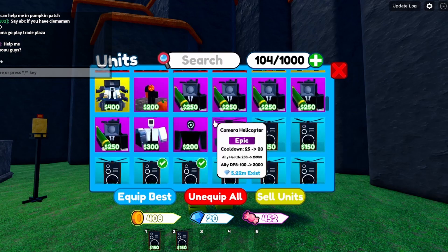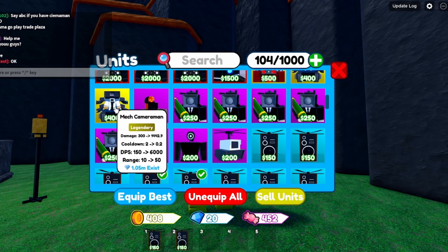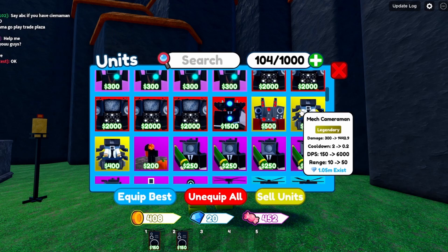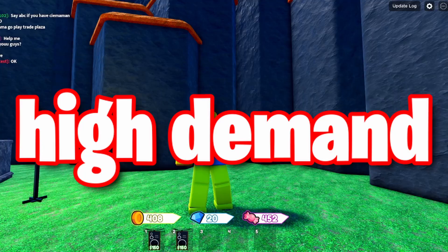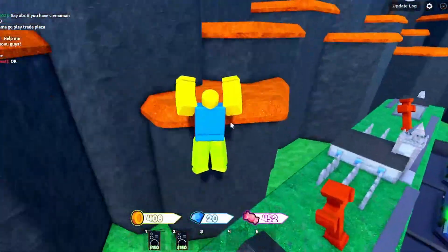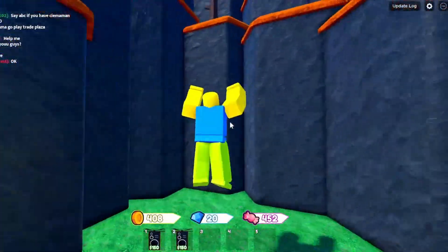For example, let's say I have just this mech cameraman right here. It's a high demand unit — and what does high demand mean? High demand means more people want to trade for it, so high demand units generally get better offers and more overpays.